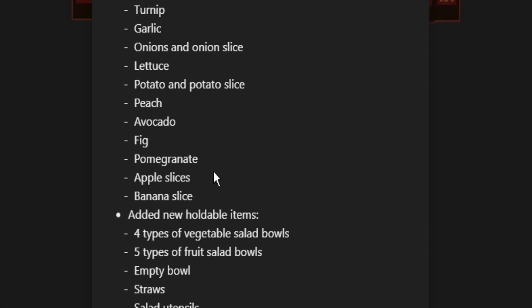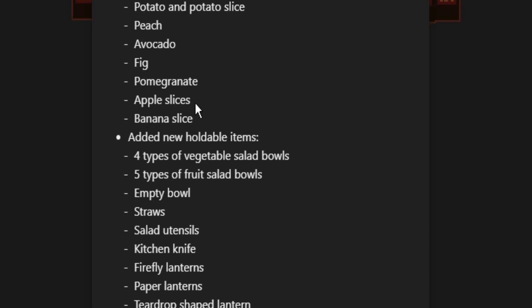They actually did it — they added potatoes to PonyTown, and potato slices as well. And there's also peaches, avocado, fig, pomegranate, apple slices, and my favorite — banana slices. That's right, there are now banana slices in the game.